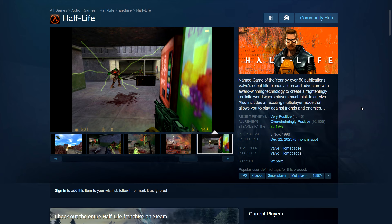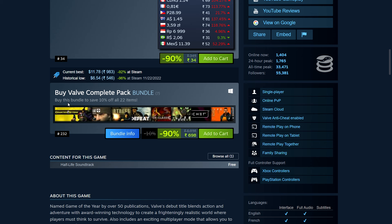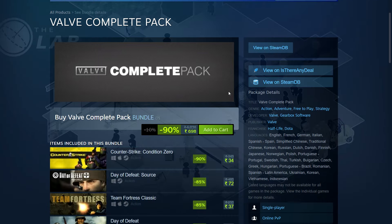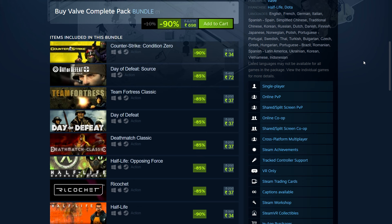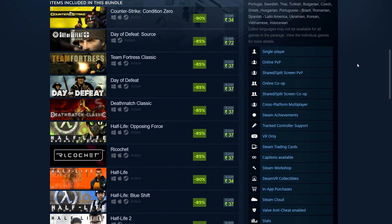Basically, if you are going to start playing Half-Life, you can simply pick up the Half-Life Complete Pack — it is 90% off at an excellent price. The way the bundle works is they've included everything made by Valve. Previously, there used to be a complete Half-Life bundle and then a complete Valve bundle, but I think they have removed the Half-Life bundle. You can also buy the Orange Box.